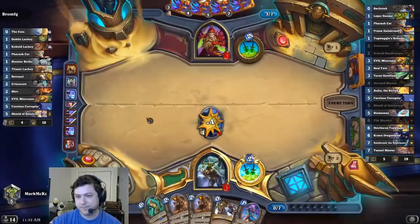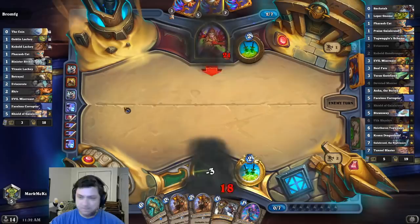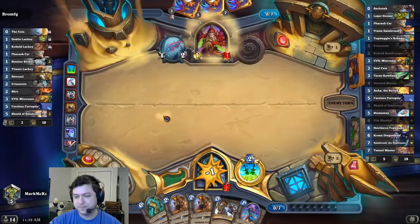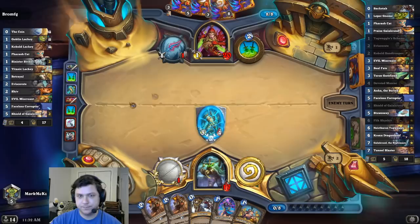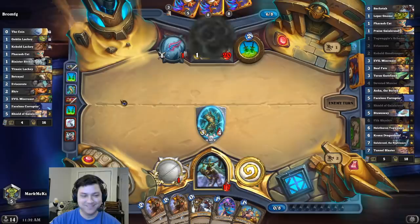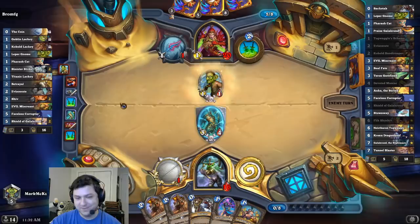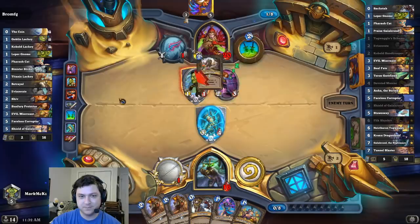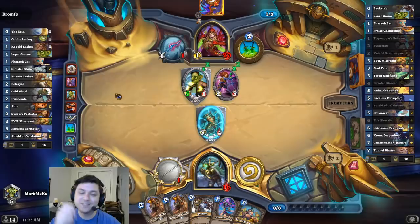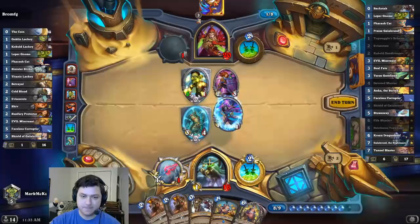At least that wasted most of his turn. Alright, Leper Gnome - it's my card! Sun Fury. Cold Blood? What in the world. There we go, on the wings of easy. Probably fine, probably fine.